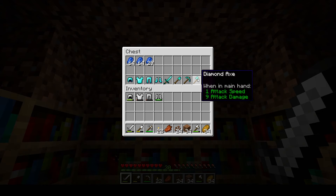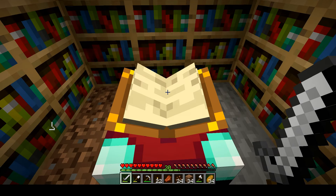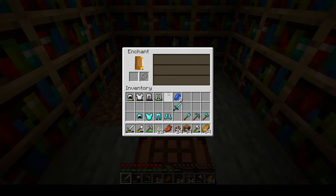I have been mining for some diamonds, so I've prepared a full set of everything, basically, that we would be keen to enchant. Priority is the sword, so let's see if we can grab a good enchantment on it. If not, then we'll try something else.